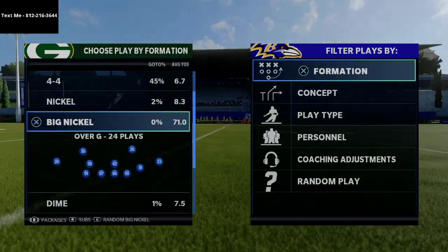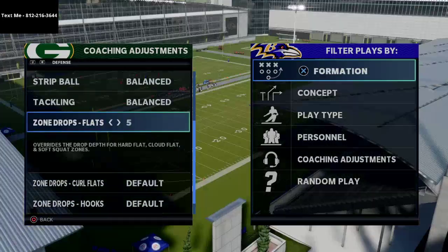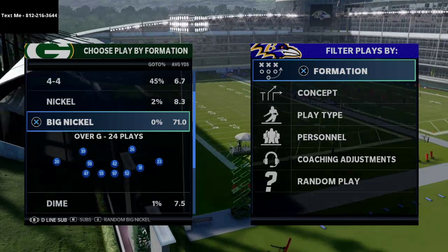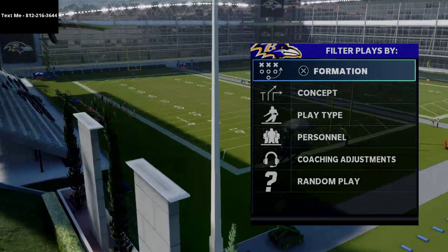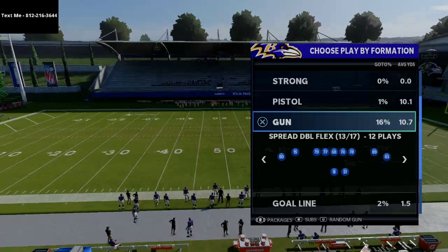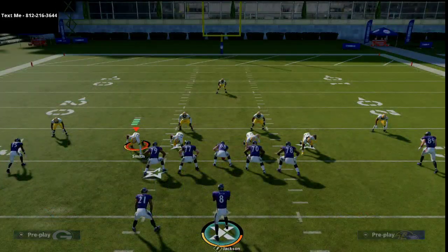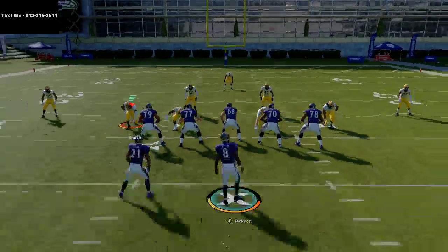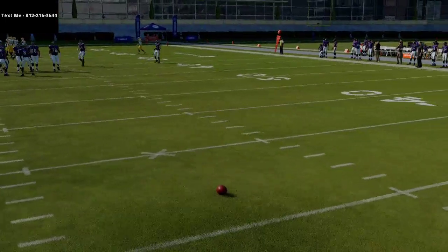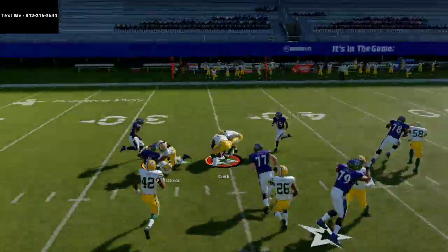What Noah was doing on defense was running a lot of Mabel coverage, a lot of Big Nickel Over G — that's kind of his bread and butter defense. As for what TD Barrett was doing: on the first play of every drive, he would come out in the spread and run the QB Wrap. The reason he ran the QB Wrap is because it's very difficult to shoot and is probably the best quarterback run in the game, and it also gets the ball on a specific hash mark.